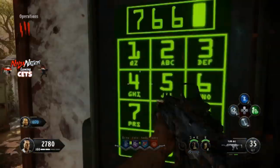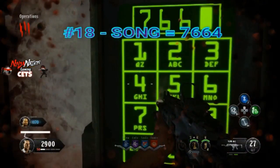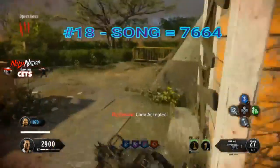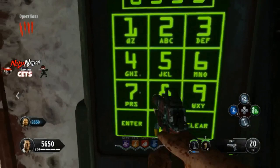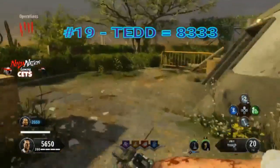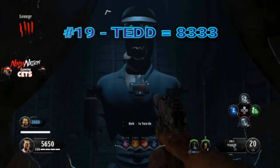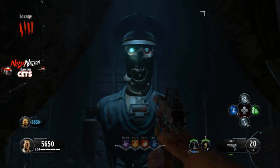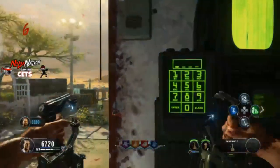Moving right along into the next secret code — this is number 18, and it's SONG. Typing this into the dial pad will play a different Easter egg song from the Mannequin Heads. This next code is a must in all your games — it's number 19, and it's TED. You need to activate my boy Ted, because he's awesome. He says some really cool stuff, and if you punch him hard enough, he'll electrocute the whole room and you control your friends.